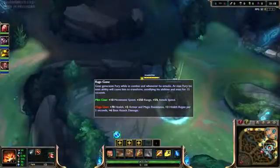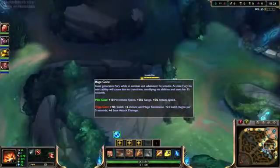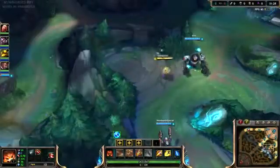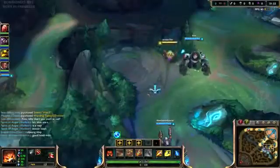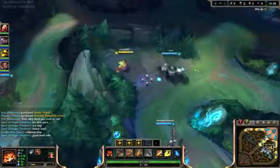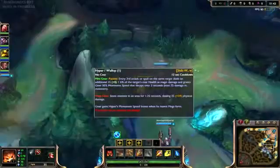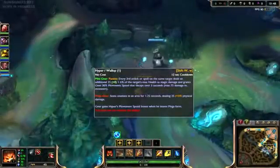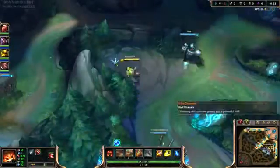You have a passive called Rage Gene which gives you fury as you are in combat, and when it gets to 100% you can transform. The transformation can occur instantly if you press an ability, or it will take a couple of seconds after you hit 100 to actually transform. He can be played as a jungler because his W passive gives additional damage on every third attack based on the target's maximum health, which destroys jungle monsters quite fast.